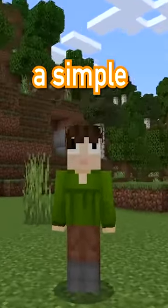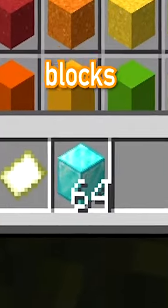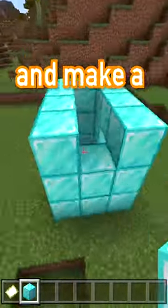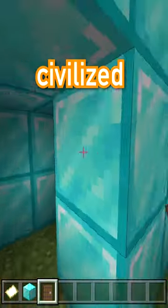The best way to build a simple house in Minecraft. First, gather 64 diamond blocks. Use the diamond blocks — has to be diamond blocks — and make a small house like I'm making here. Put a door on the house because we are civilized people.